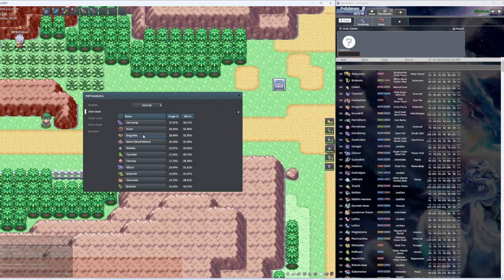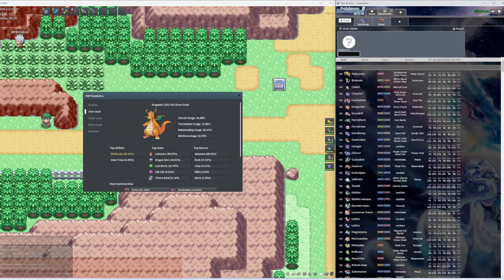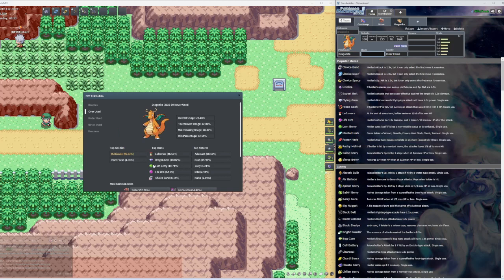Next up on the lineup we have the one and only Dragonite — he's on everybody's team. Even on Scarlet and Violet, I think Dragonite's ranked one on the list for some of the best overused Pokemon.